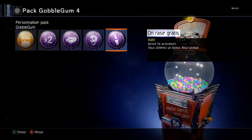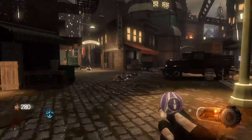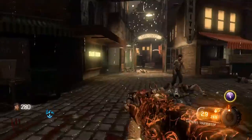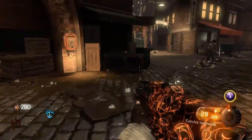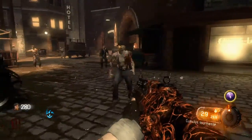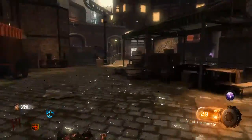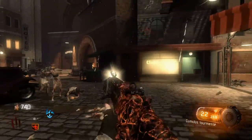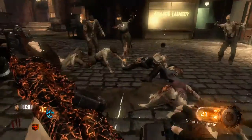Une activation disponible. Vous obtenez un atout gratis. On rase gratis — c'est un sous-bubblegum par rapport à celui qui donne les 7 atouts. Par contre ce qui est bien avec celui-là c'est que ça donne un atout vraiment à tout le monde. Vous êtes 4 — les 4 joueurs ont un atout. Vous pouvez avoir n'importe quel atout. Moi j'ai Windows Vine — pas forcément le meilleur, mais ça peut aider en hautes manches pour bloquer les zombies.